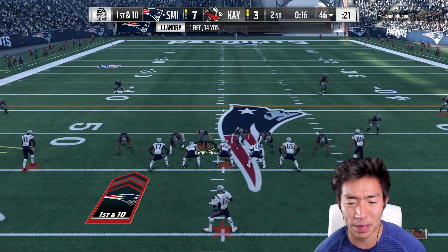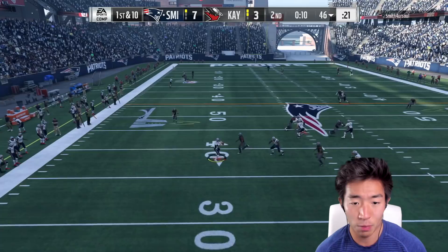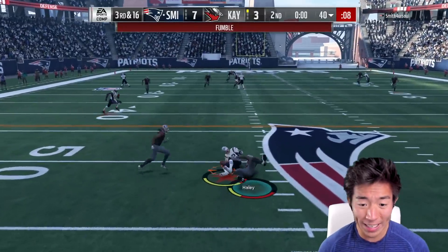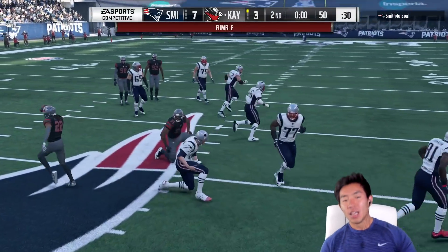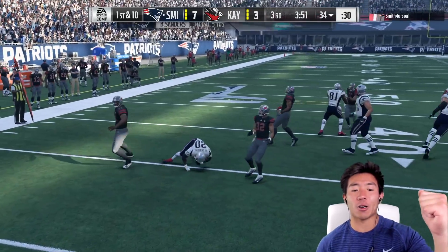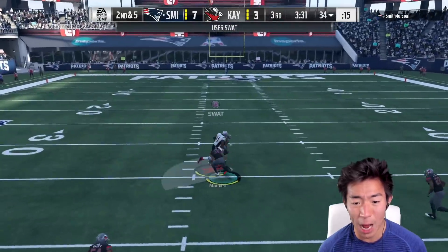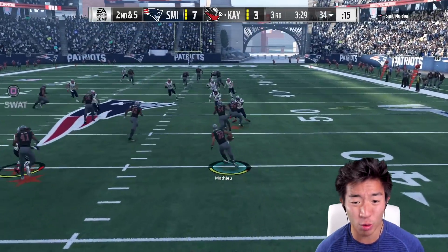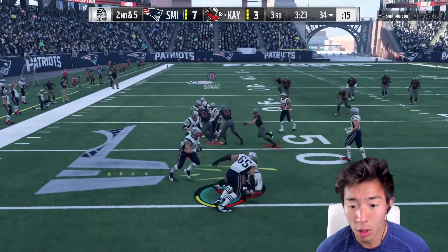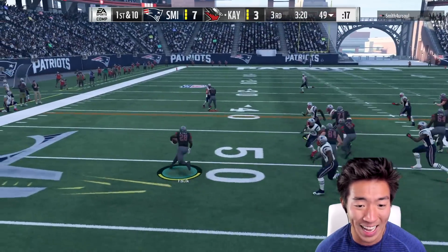Can we get some ants in his pants with the fake blitz? We're there, great coverage — those are some locks. Bring some pressure, that's a sack. Strip it — yes we can. Let's get this ball back in the second half. Counter — yes, great tackle. Play action, nothing deep, great coverage. Intercepted by the Honey Badger! But great coverage by Darby breaking that up too. Go with the counter because he's running cover threes and counters kill it. Great blocking.